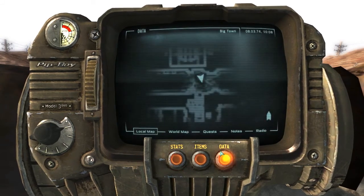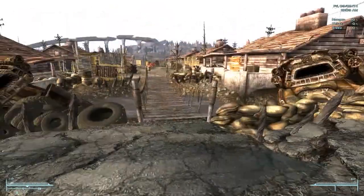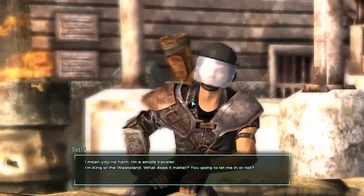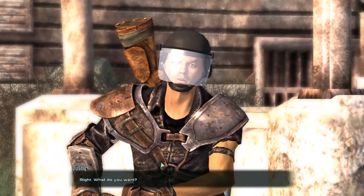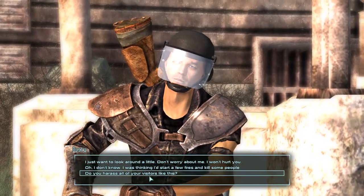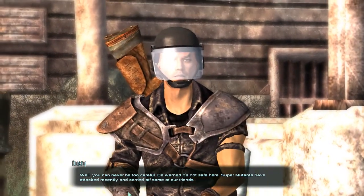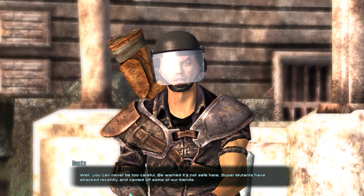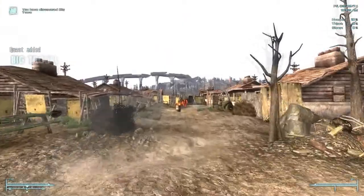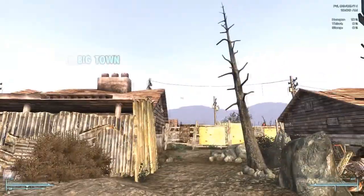So yeah, I will see you guys in the next episode. I'm just going to see what this place is. 'Hey, who are you?' 'I'm just a simple traveler.' 'What do you want?' 'Well, you can never be too careful. Be warned, it's not safe here — super mutants have attacked recently and carried off some of our friends.' Oh god. This is Big Town, the 'Big Trouble in Big Town' quest location. And there — my mods popped in. This is the Fellout mod which removes the green tinge.